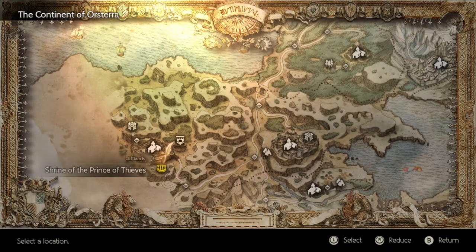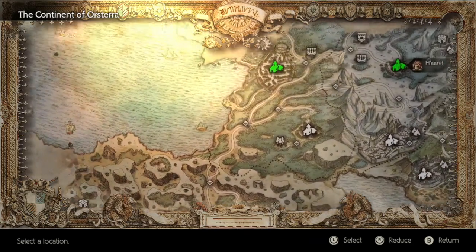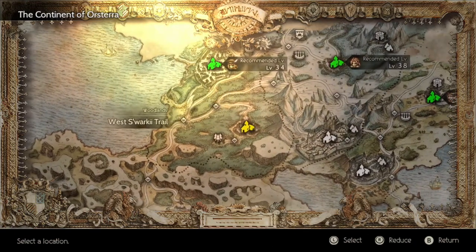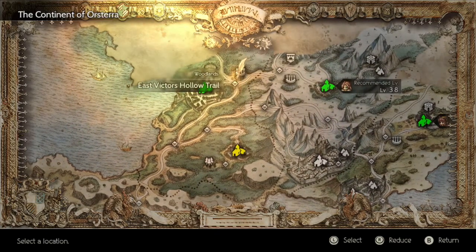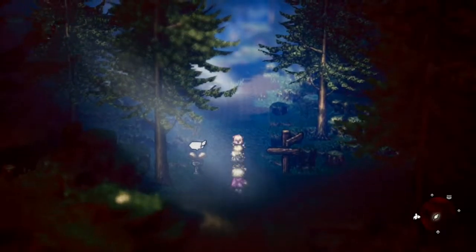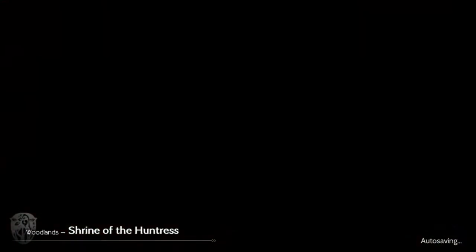These next two are once again lumped together, just because you've gotta pass one to get to the other. Fast travel up to Swarkey in the Woodlands, then go north to North Swarkey Trail, then west to West Swarkey Trail, then north to East Victor's Hollow Trail. This one is actually super easy to get — from the entrance, go a little north past the save point, then take a sharp right down a wooded path that leads to the Shrine of the Huntress.